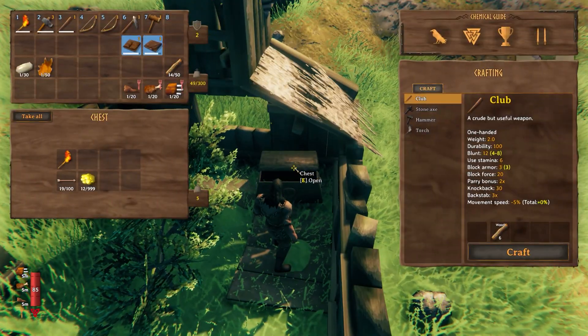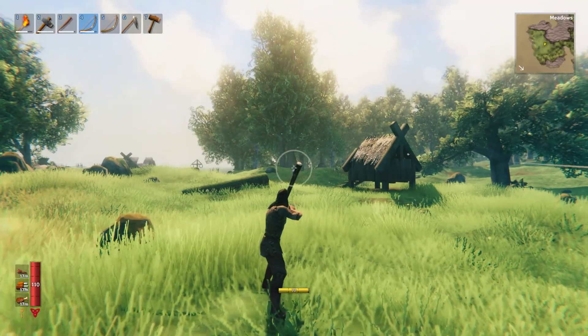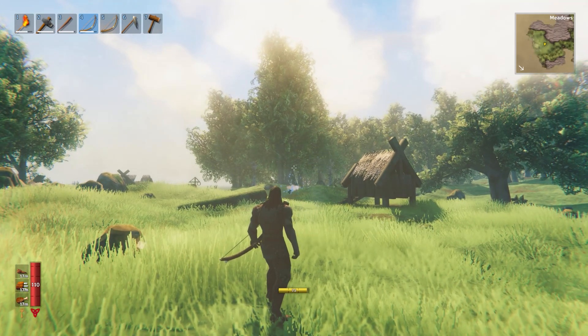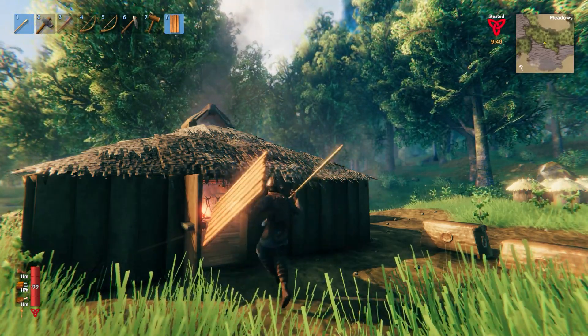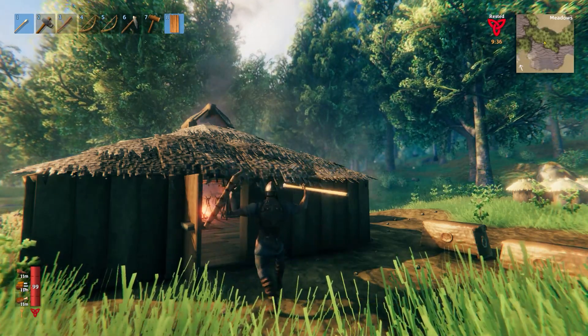Tip 29: search all buildings for chests — they can be easily missed when hidden but often contain valuable items. Tip 30: when cutting down trees you'll sometimes get feathers, but shooting seagulls with a bow is a much faster method. With fully upgraded level 3 armor and weapons, you're ready to fight the first boss — go get it!